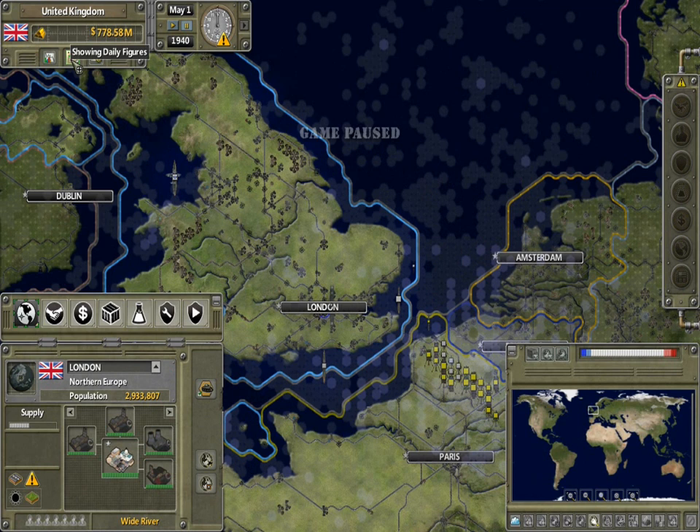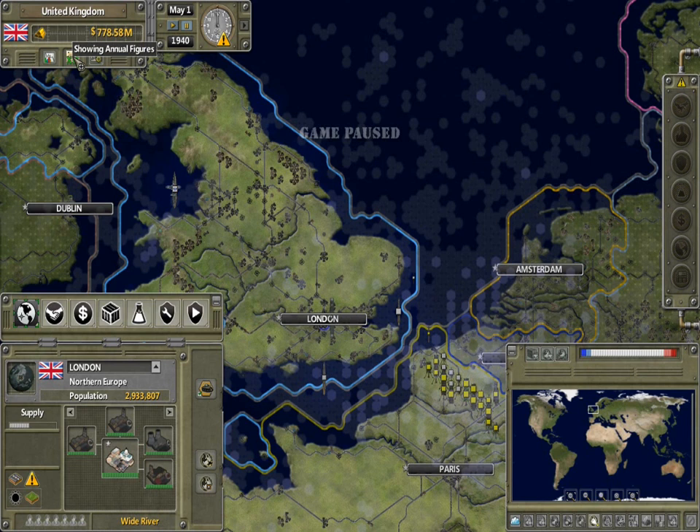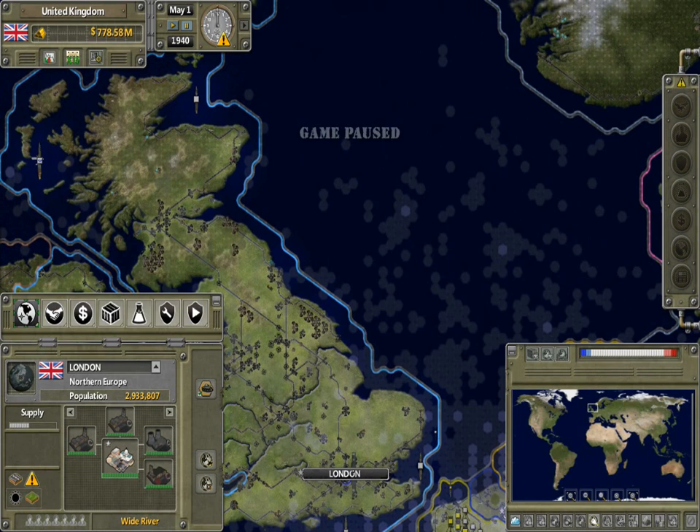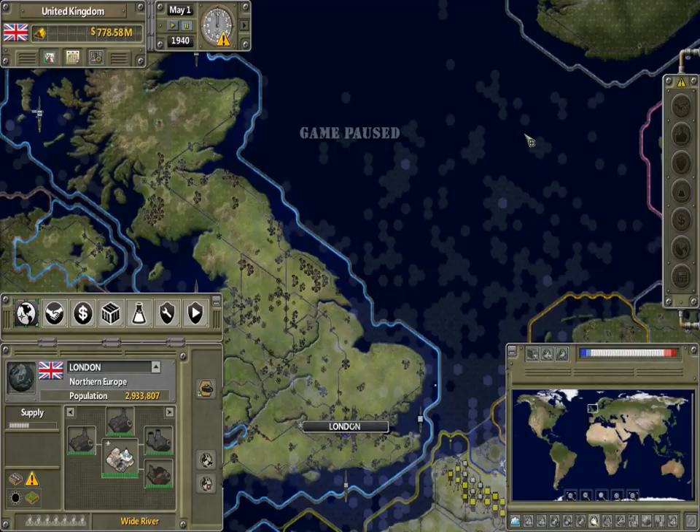Here we have how much money we make in a day, and then it shows us annual — well, it should show us annual. Apparently the UK makes the same amount in a day as they do in a year. Then here we have the game menu, it just lets you do things. Right here we have the date: May 1st, 1940.